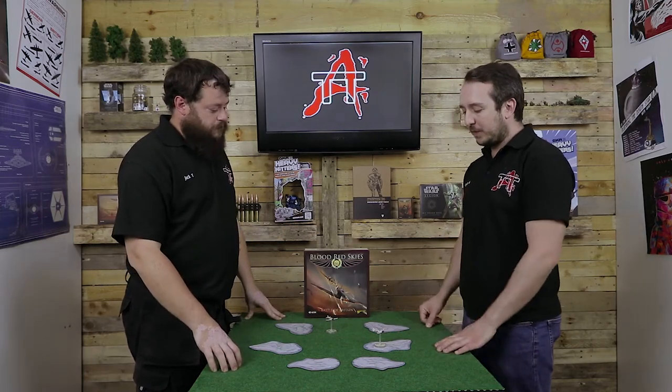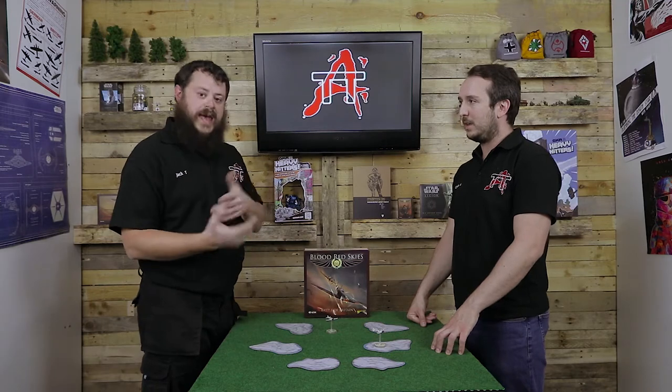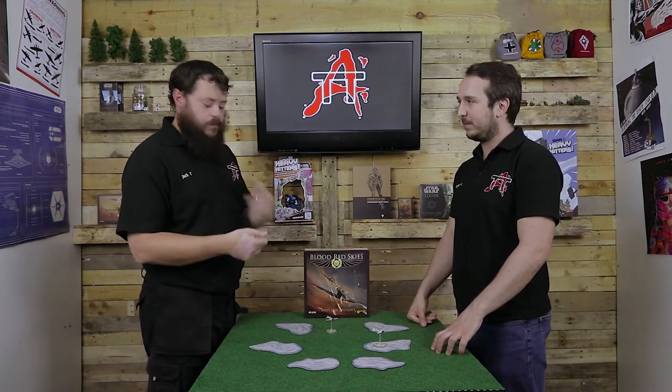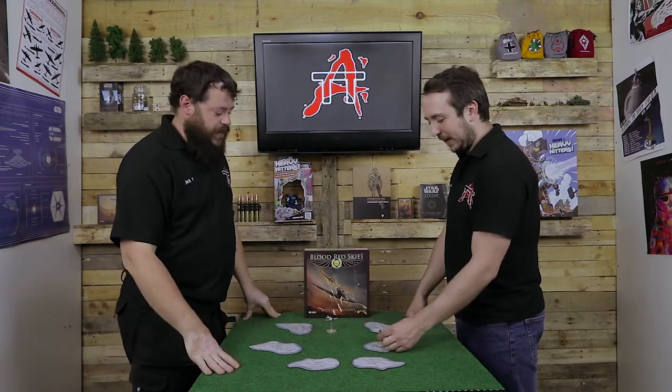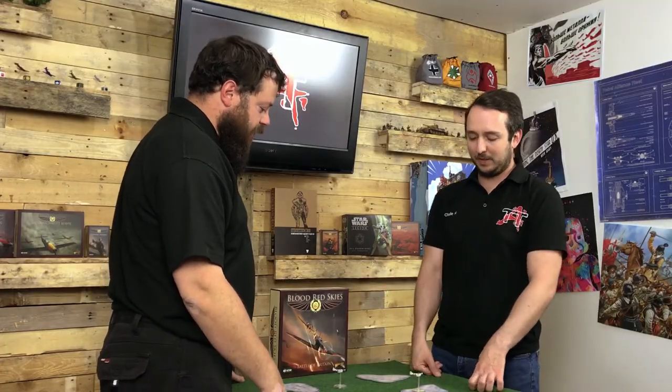That said, if you start the turn in the clouds, you've got advantage to burn for free. When you exit a cloud, you exit at neutral as well. So the idea is you may as well burn that advantage to get an extra turn, extra movement — bang on a 180 and come this way. The clouds are quite nice because you can spring a surprise attack, using that free extra in whatever way you want.